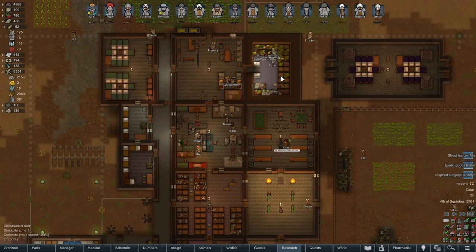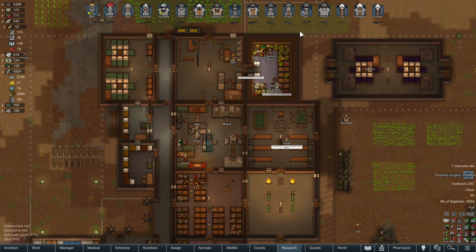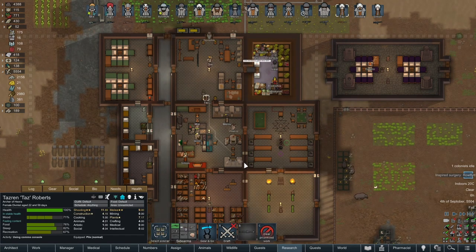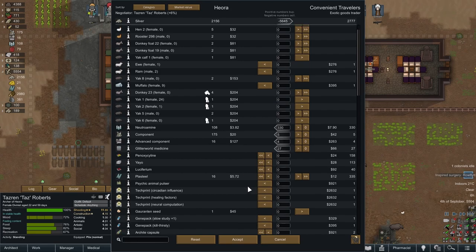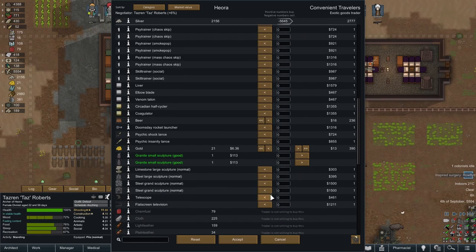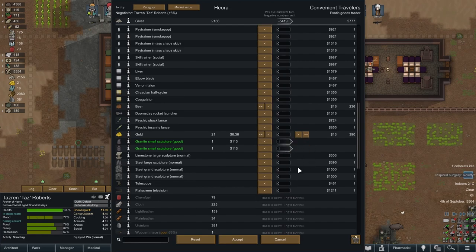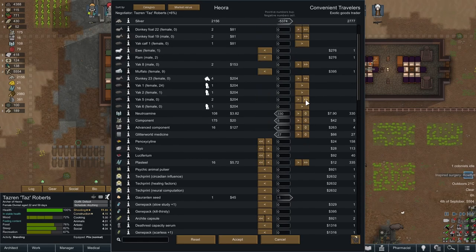Why are people hanging around in the fridge? This man's got a shooting frenzy. Exotic trader — excellent. Taz, you're our best trader. Let's see what you've got for us. Neutrimine again. Components, advanced components — little world. And what can we sell for that? We can sell them the statues that we've done, and the seed. Maybe a male yak.